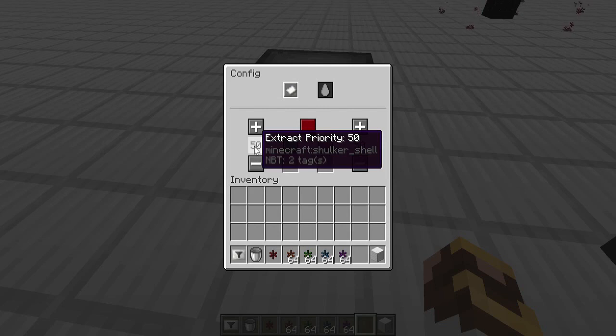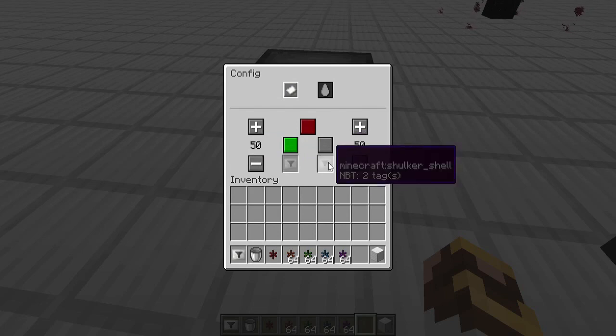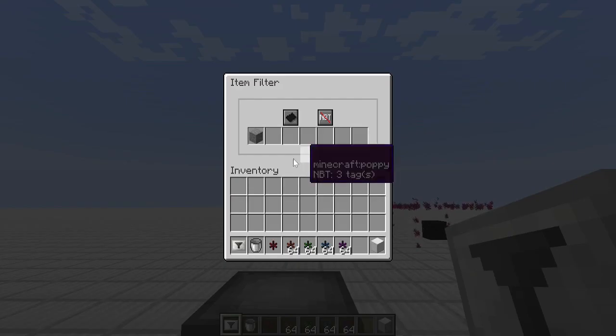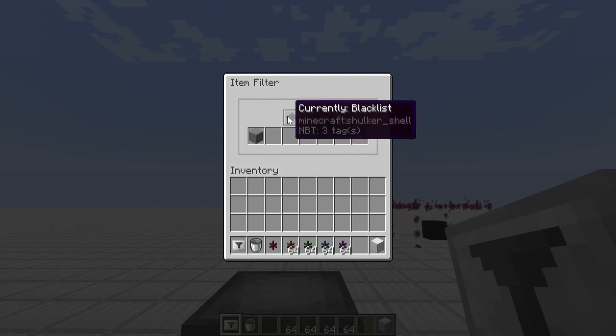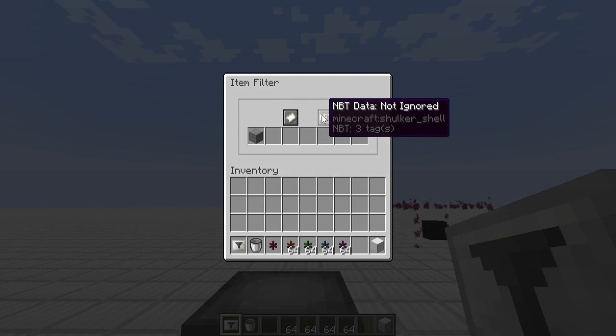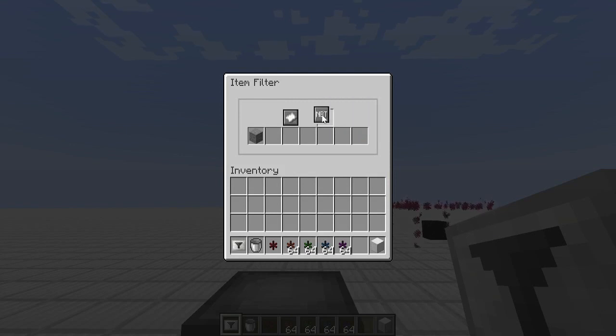Since this is the only one extracting, we're leaving priority on default. You also have item filter spots where you can add up to seven different items to either whitelist or blacklist. You can also choose to ignore or not ignore NBT data, which for some items could be very helpful if you're moving items that are very specific and you want to make sure they go to the right spot.